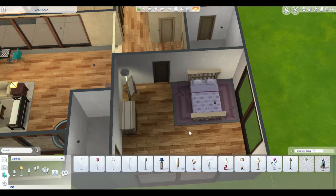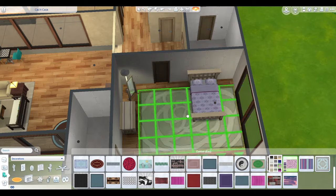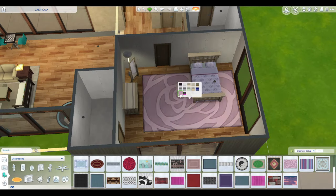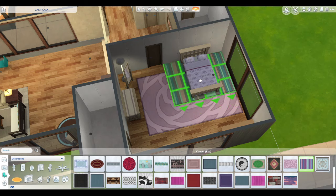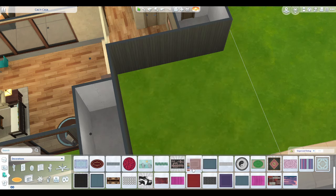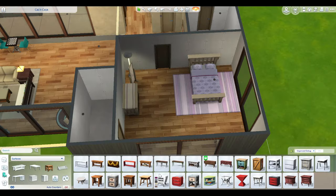One of each of the base game athletic equipment is in that gym. We have that gym because one of the Sims in the Roomies family wants to be a bodybuilder — I believe it's Jay Huntington, that's his name.